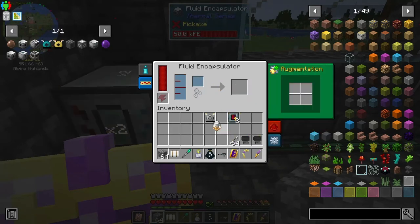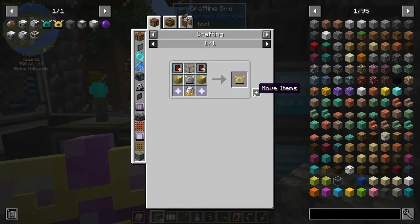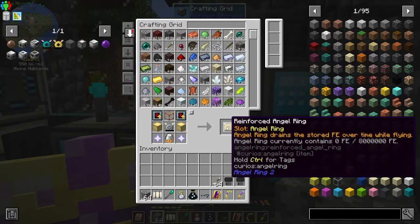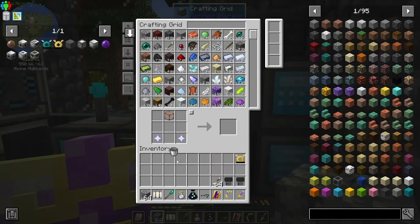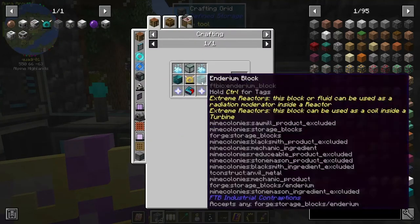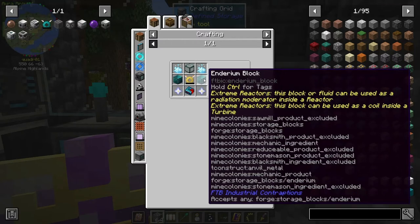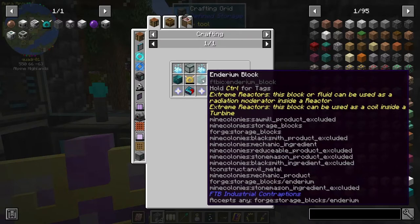There we go — and that should be it, boom! So good. This one has eight million FE. Look at that — boop and a boop. Enderium blocks — we do not have enderium blocks because I don't have any enderium made up.